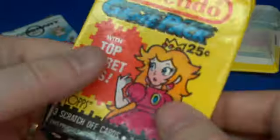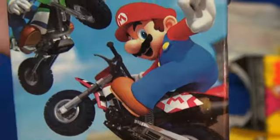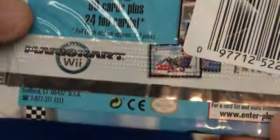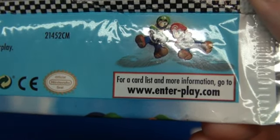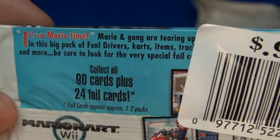So that was the Nintendo Game Packs from '89 Tops. And these are the Mario Karts. Let's take a look at this wrapper here from Enterplay. It says look for special foil cards. There's Mario and Luigi — six-card pack: drivers, tips, trivia, carts, and more. 90 cards plus foil. Foil cards appear approximately one in two packs.